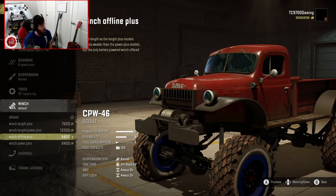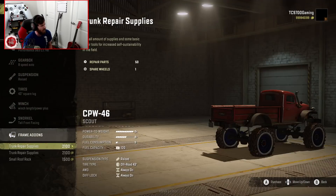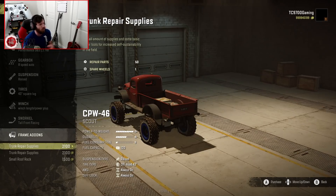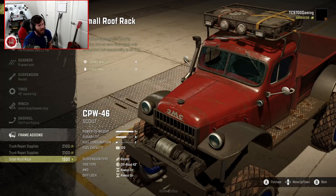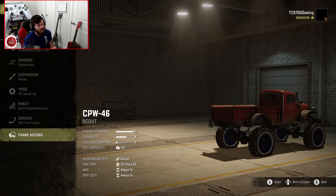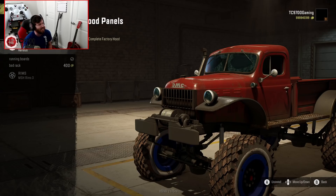We'll do the winch length plus power, plus a tall front-facing snorkel. In the bed, we have repair supplies — that's why it's confusing — and then trunk repair supplies again, which are probably supposed to go on some kind of rack, and then the small roof rack up top. We're not really going to use any of those right now because we're just in a testing environment, not a campaign environment. But the ability to use that kind of stuff is there.